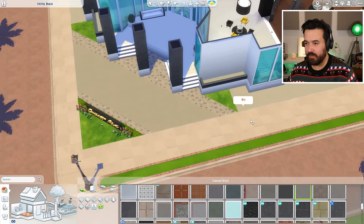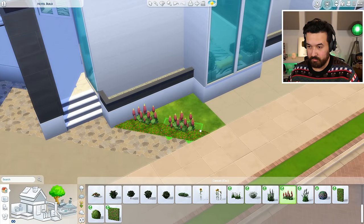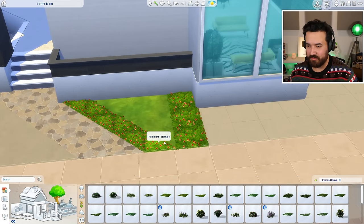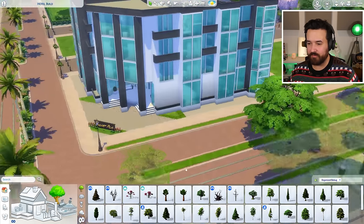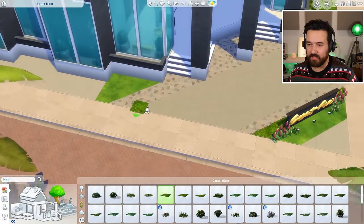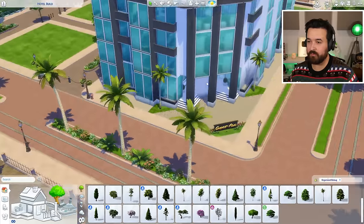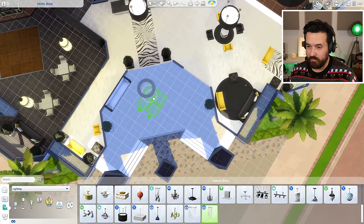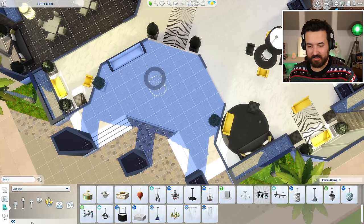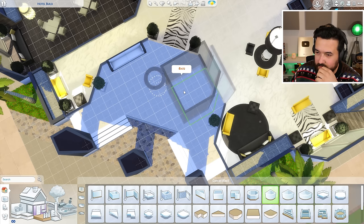I'll extend the tiling and add some planting on either side. Some palm trees — one on each side, far enough from the building so they don't cut in. I think a big light hanging down in the middle of the entrance would be cool — what if I did a sunken area below it? A circular platform would be way too big; I'll try a square one instead.